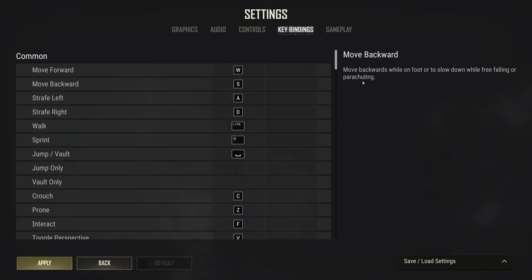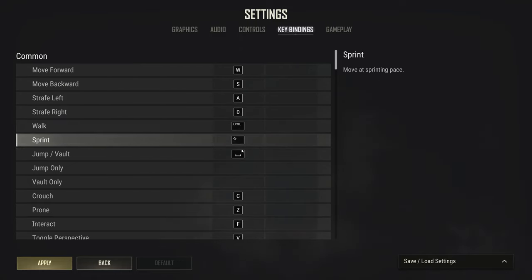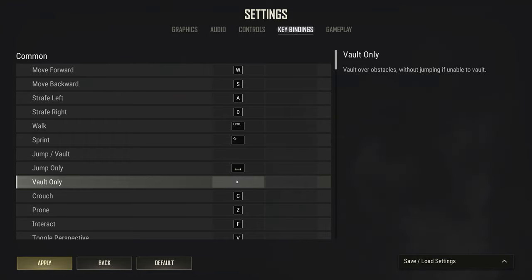Now we get to keybindings — really the meat and potatoes. The first big one is jump and vault: you do not want them on the same button. If you're trying to bunny hop next to a wall with a shotgun, you'll start vaulting when you mean to jump. I 100% recommend unbinding jump-slash-vault. Just click it and press escape to unbind. I use space for jump only and V for vault only.